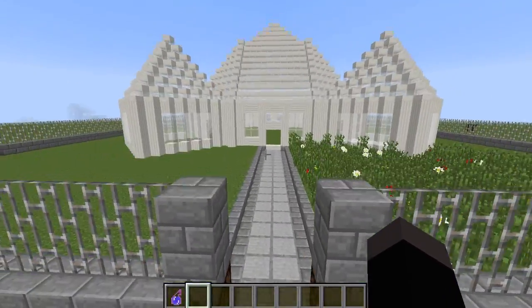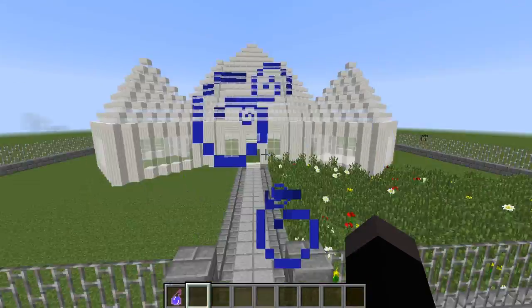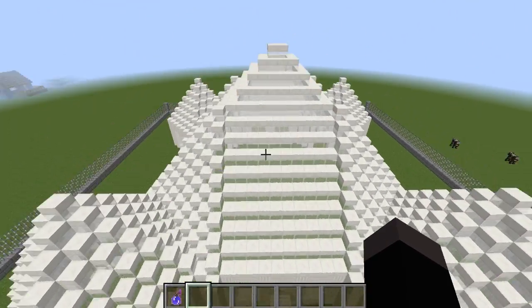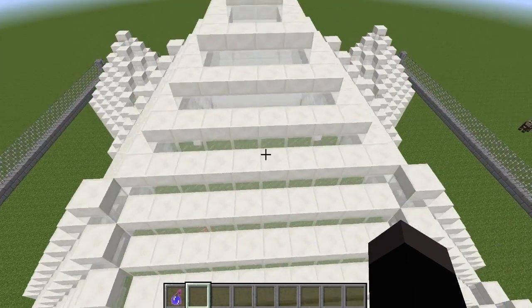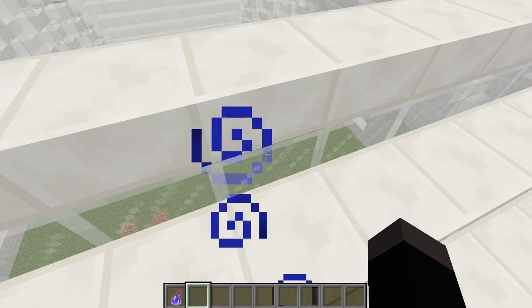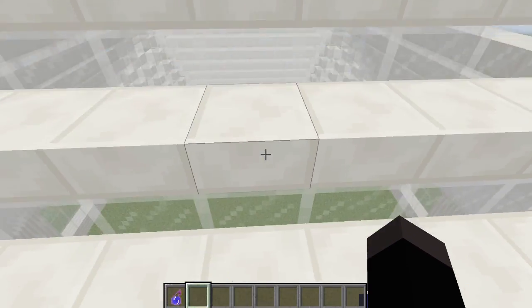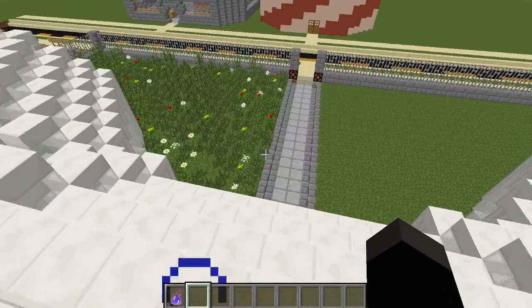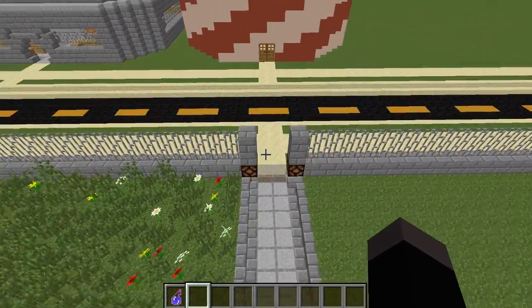And then I have built a weird whitehouse kind of thing — I don't know, it's pretty cool. I put white stained glass and quartz half slabs for the roof, and I think it looks pretty nice. And I have a little solar panel over here.